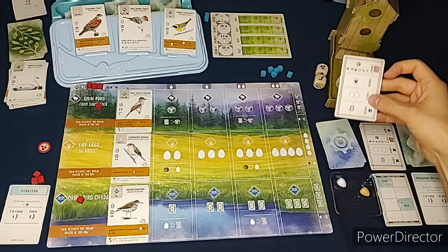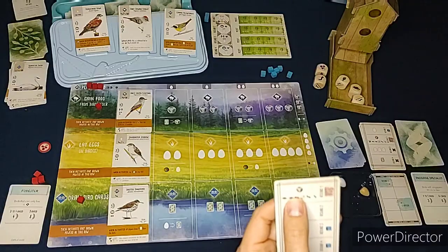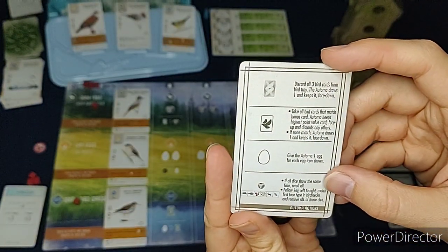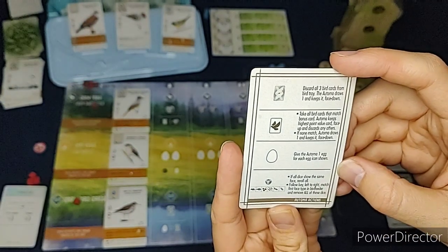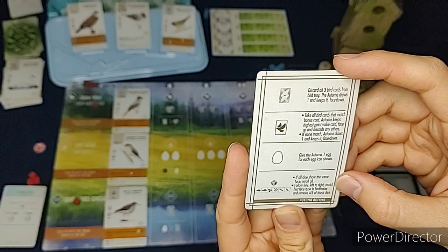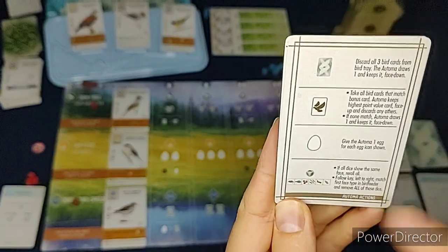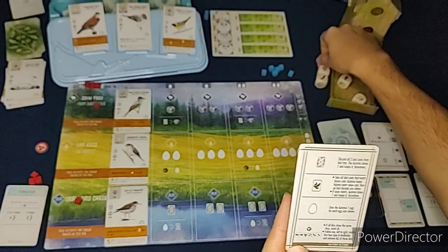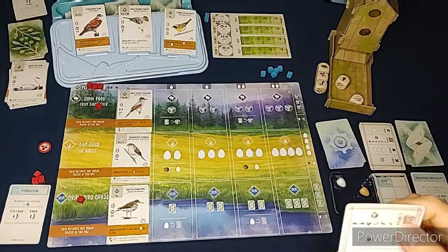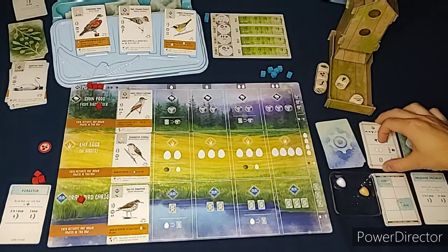Now it's the Automa's turn. The card says: if all dice show the same face, re-roll all. Then follow the key left to right - match the first face type in the bird feeder and move all those dice. The first one on the left is a rat, so it's going to remove all the rats from the bird feeder. Then activate all pink powers - we don't have any pink powers right now, so that doesn't happen.